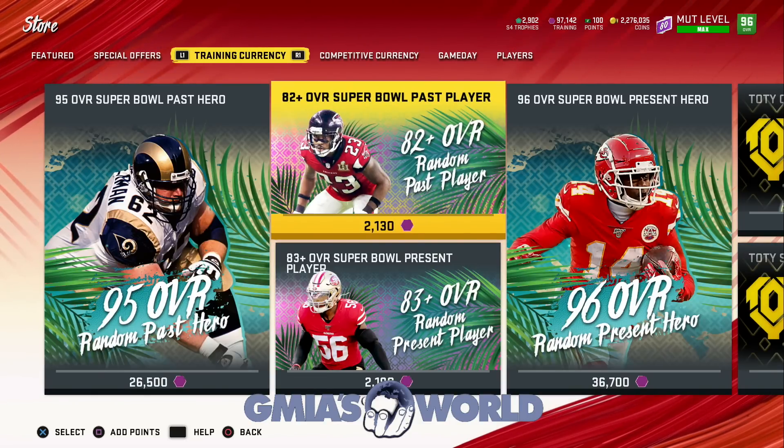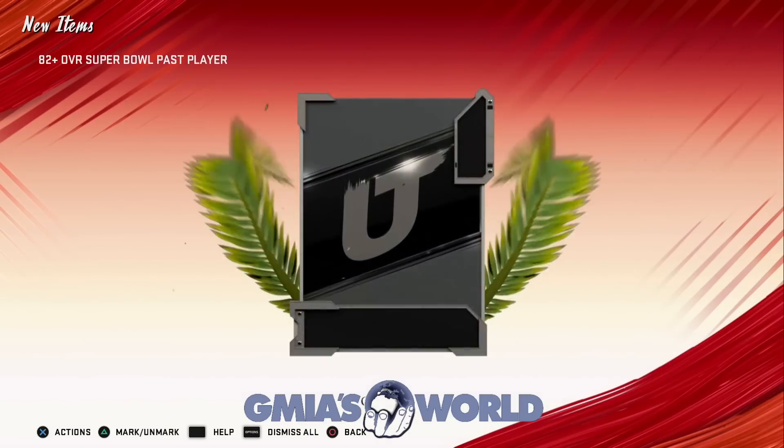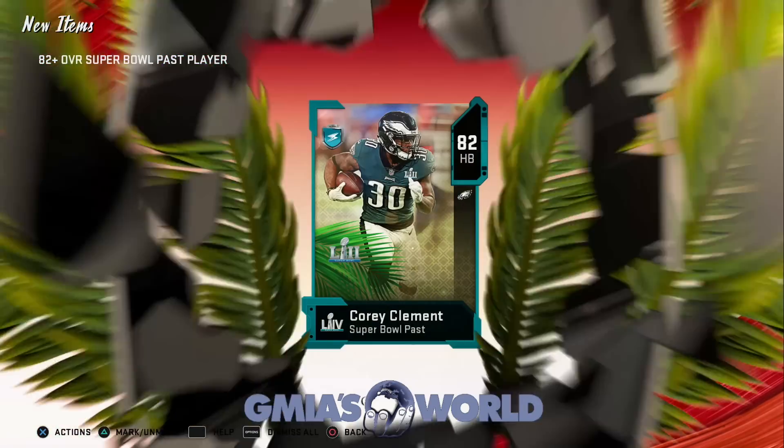I don't recommend this unless for whatever reason you get lucky inside of the pass players and pull it. If you pull it out of this pass Super Bowl set, that's fine if you get one or two. I recommend getting a couple just because of what happened with Mel Renfro. If EA makes a mistake and the cards are not inside of these packs, more than likely they'll do a make-right. So I always recommend you guys go ahead and do this.